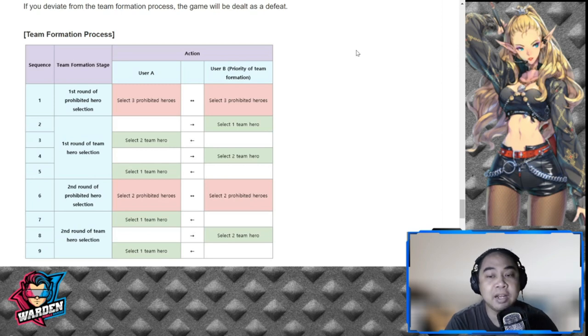The second round of banning would be two — prohibited two, select two prohibited two, then select one, two, and one. It's more or less a drafting system because you won't be able to select the same hero. The heroes in the field will be different — no duplicate Garf, no duplicate Rudley. It's a very good system in which creativity is encouraged.